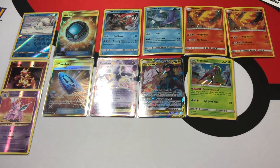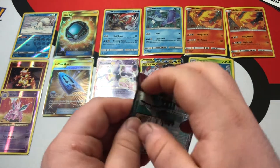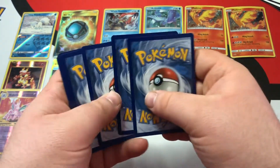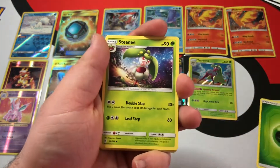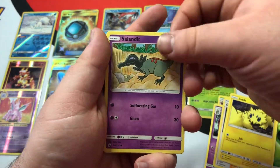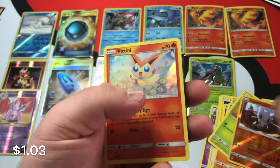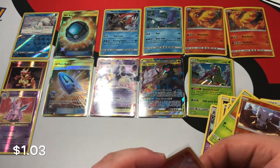Holy crap, you guys — look at this spread. This is the final pack of the day. I am very happy with the pulls today. Here's the final code card and the final pack. Four from the back. We've got Grass Energy, Steenee, Doublade, Chansey, Joltik, Salandit, Riolu, Meditite, Shroomish, Reverse Holo Cubone, and the final card — Victini Holo! Awesome! So we got a lot of pulls today, you guys. A lot of pulls.